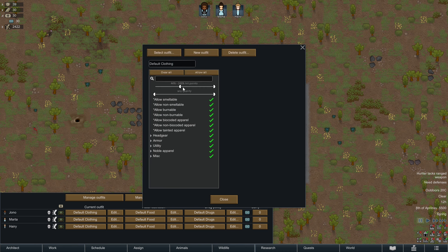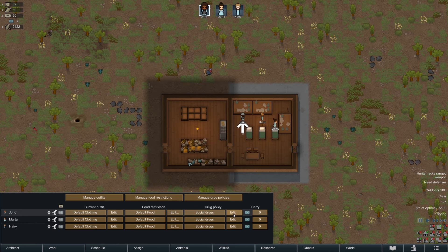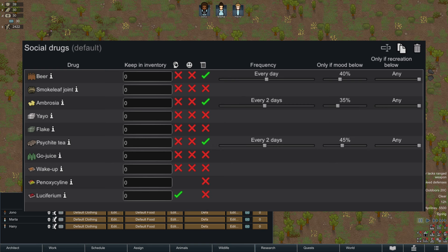For clothing, I suggest setting 51% or higher and unchecking tainted. For drugs, I suggest a policy like this — it basically says don't have mental breaks; instead, take drugs. Only set it for people 18 or older.